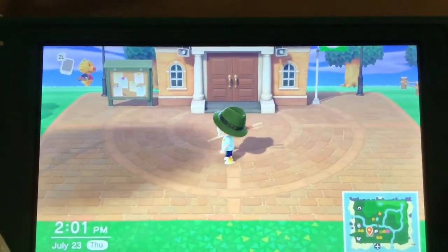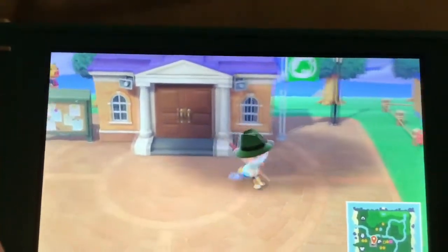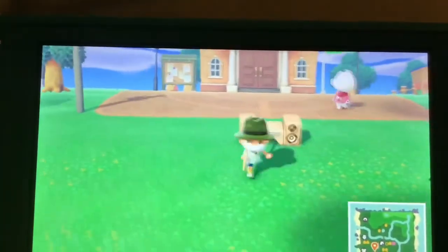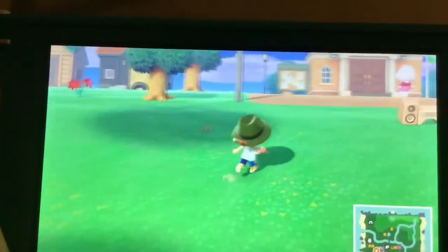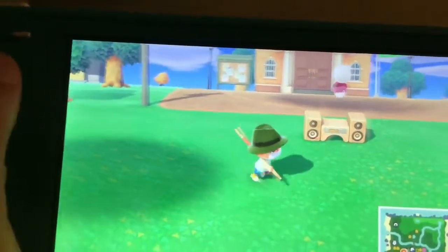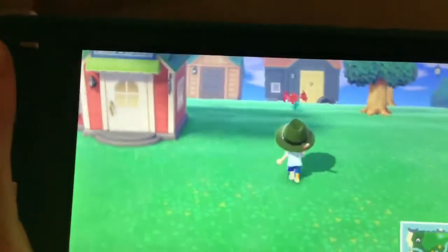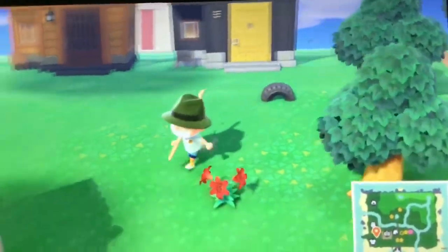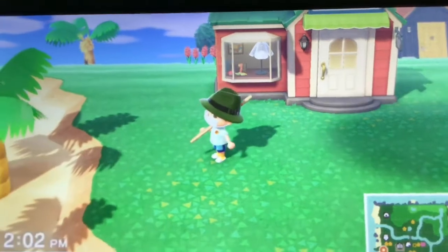Right over here is my town hall, resident services. I have music in front of here so you can listen to music. I also moved some trees over here. I could put like a courtyard or something over here — I don't know what I'm gonna do. I also know I'm gonna make a playground. This is also Able Sisters. And I hear balloons, so let me just get to that.